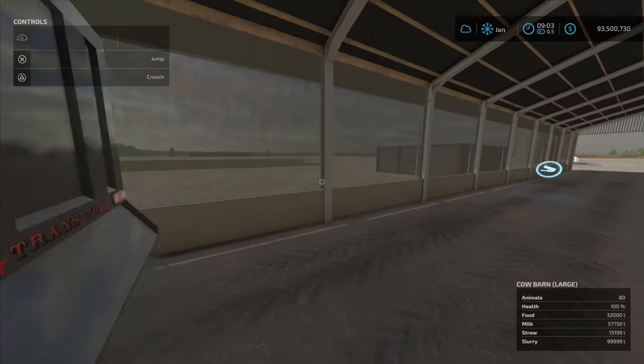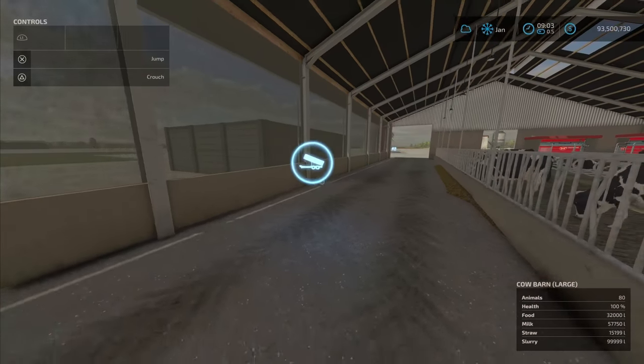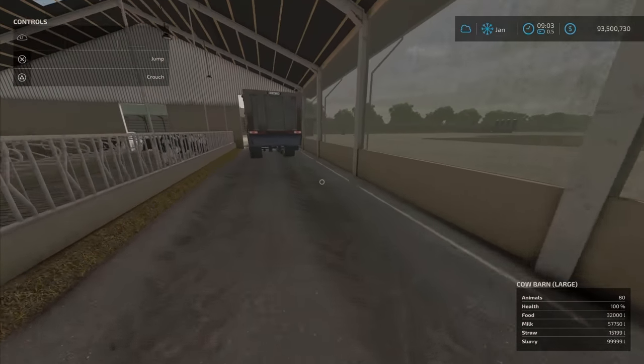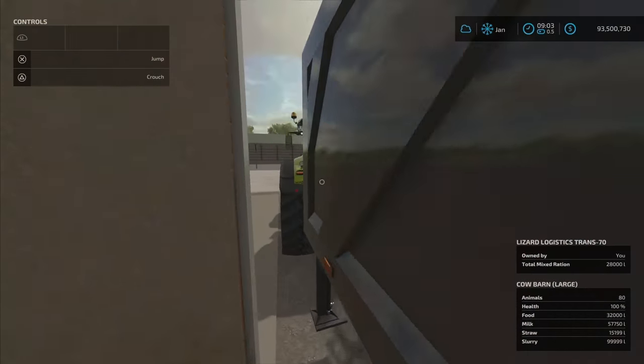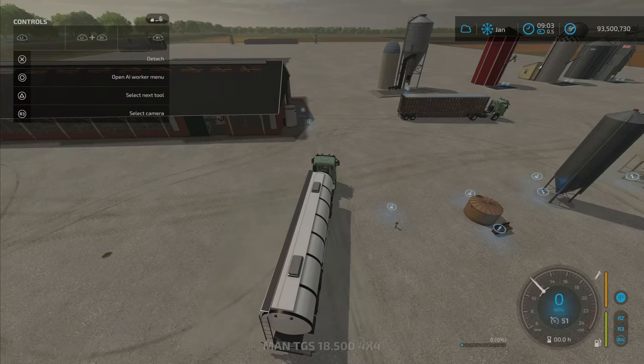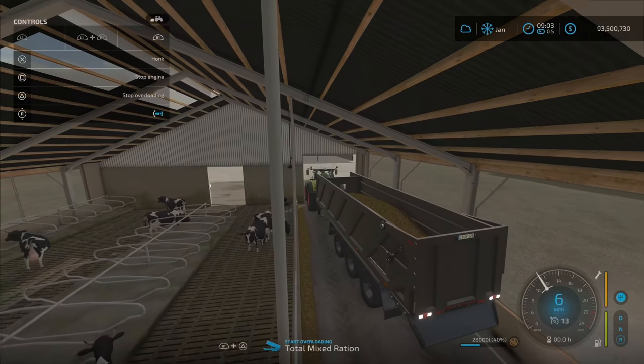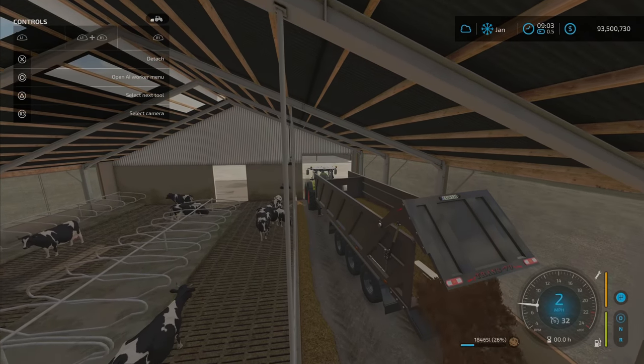The feed trigger is quite expansive — it's not tricky to get to. You drive in here and the food trigger is right there, anywhere you want to do it.